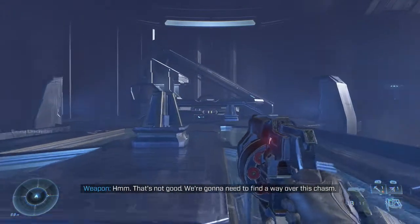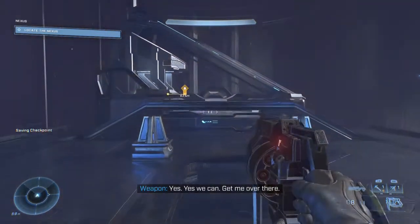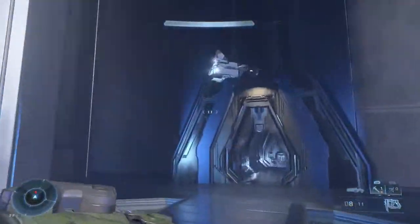Until you come across the equally Halo 2 nostalgia-inspiring gondola. Then, once you're at the gondola, rather than simply getting onto it and riding it across the chasm, instead cross across the gondola to the other side, where you'll find a door that'll take you to a dead-end hallway with a power cell in it.